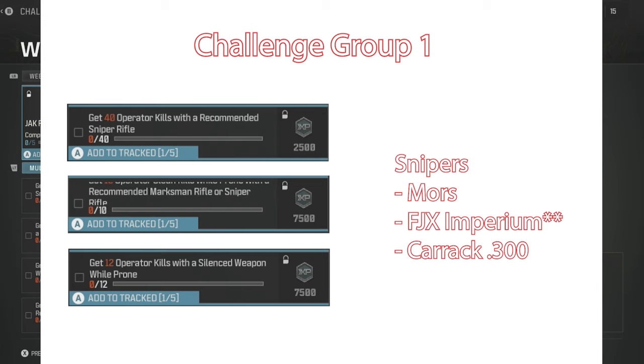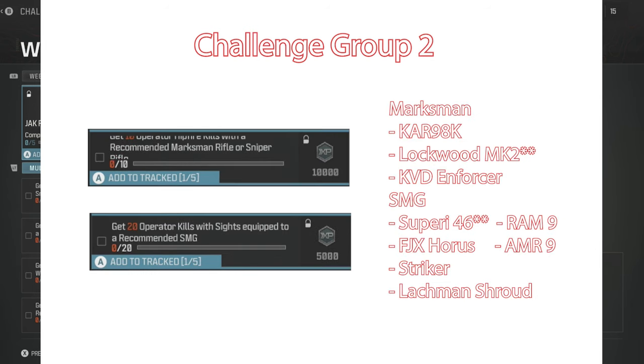The Karak 300 — I used the FJX Imperium, slapped a silencer on it, and that's what I used to get all three of these completed. It took only two games — three games total, about 40 minutes of play time — to get the first five challenges done so that the Jack Requiem belonged to my greedy little hands. I've already posted a video on that; I'll leave a link below.